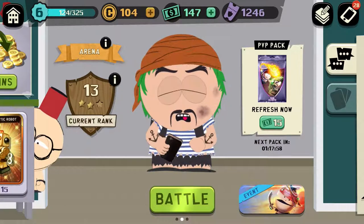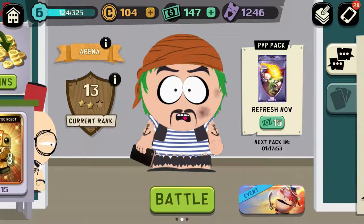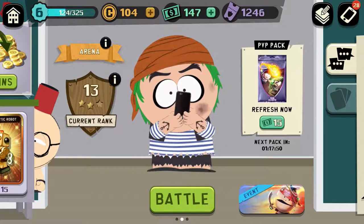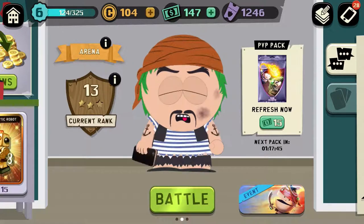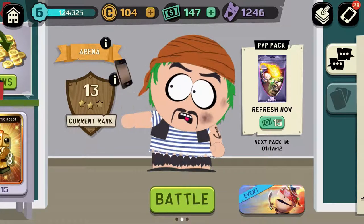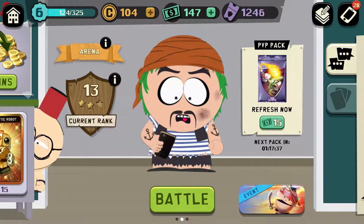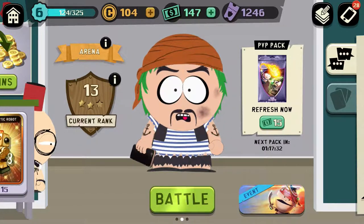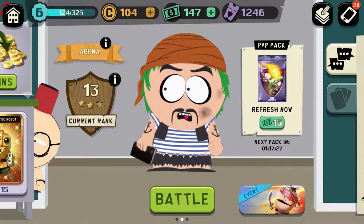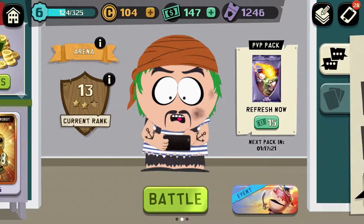With Clash Royale you get the chance to unlock one free pack a day, which requires ten crowns. In South Park Phone Destroyer you can unlock six different packs a day. The PvP pack refreshes, and once you open it the timer starts for four hours. So every four hours you could get a new pack for free, which is great.